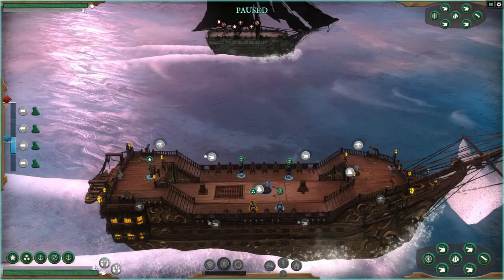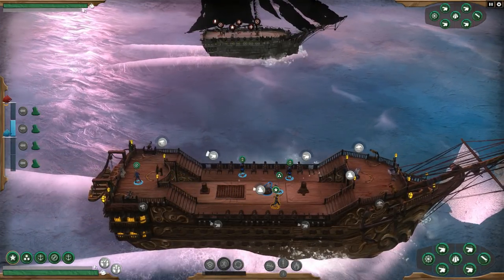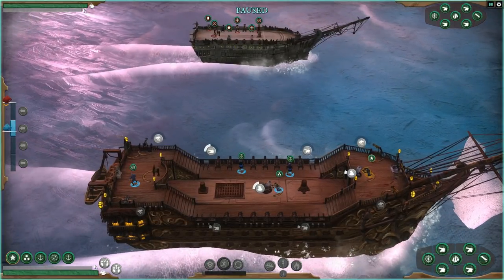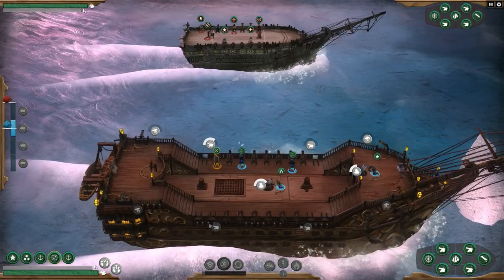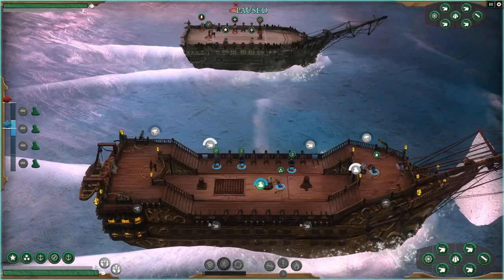I'm gonna put this guy on mortar duty and this guy on helm. I can save these crew positions but I keep forgetting to do it. The enemy ship looks like an armored-up spooky ghost ship. We're gonna stick everyone on guns - we don't need maneuvers right now, we need cannons. We're in full cannon mode. Is our mortar ready? Hitting pause and we're going to try and fire up the mortar.